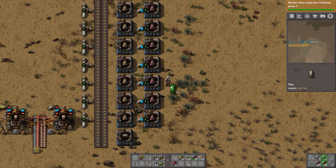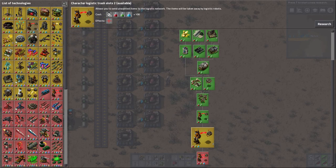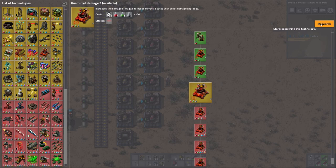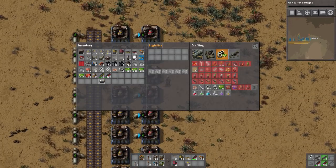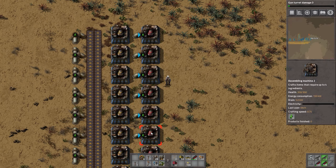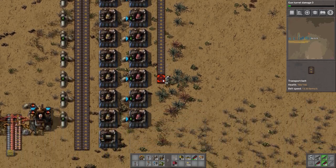You guys have lubricant, you have engines, we have worker cargo size. Feeling the need for some robots - let's do gun turret damage since we are getting some biters. You guys also need electric circuits so we are going to need a line of green circuits coming up for you guys.